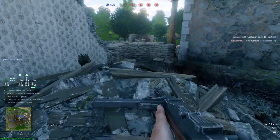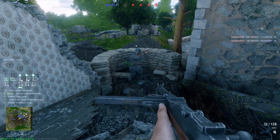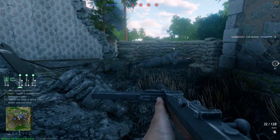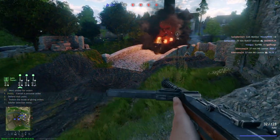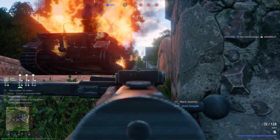Once they're all placed, they should hopefully hold the position, as long as that position isn't blocked by objects or whatever. Using this, you can hold a point while you push slightly forward with a specific scout or other soldier.